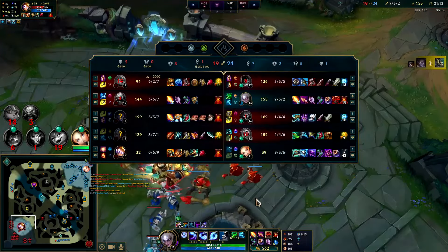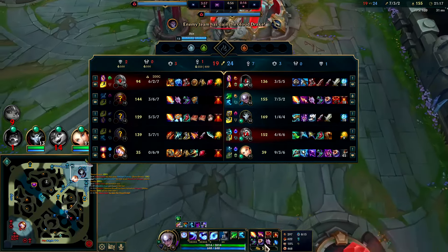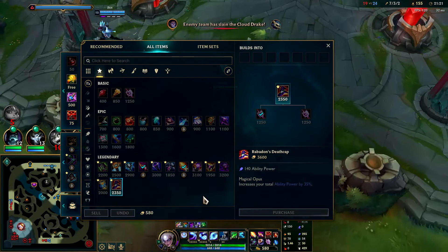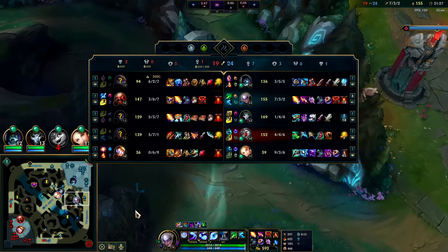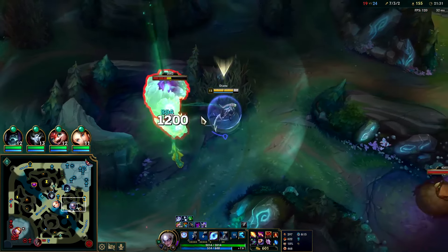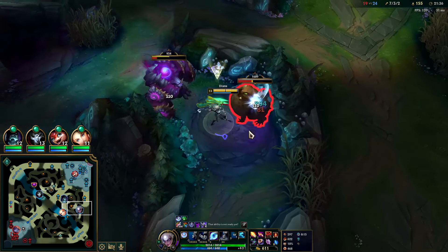They won that fight all without Blitzcrank being there — they won that 4v5. After Rabadon's I'll get Zhonya's. Jack Shojo is a good final item if you're kind of the front line. Riftmaker is not bad; Void Staff is also good. They're not building much magic resist so I don't think we'll need Void Staff necessarily.